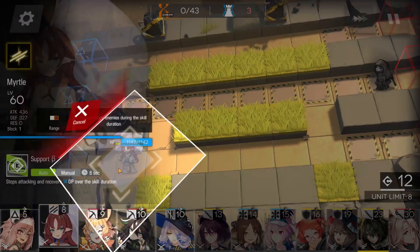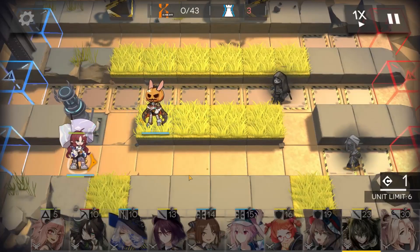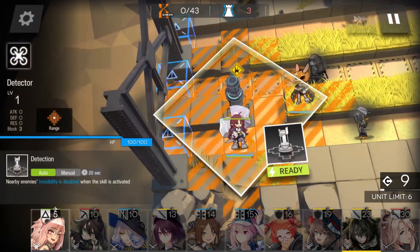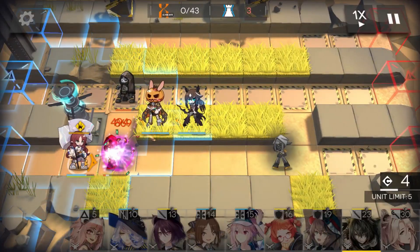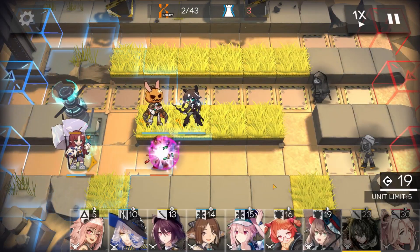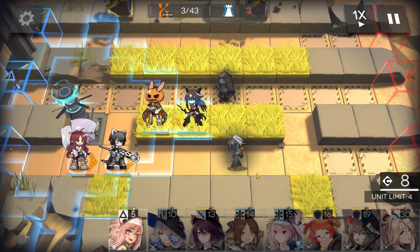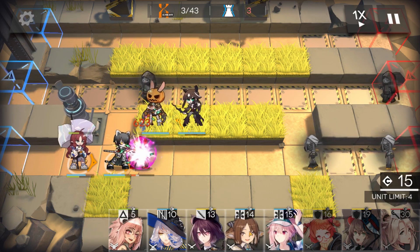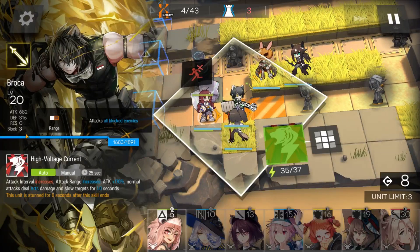We're gonna play in slow mode because I'm scared. Deploy Myrtle here, then deploy your sniper there. Use detection when the enemy hits that spot. Deploy another sniper. Wait until the first enemy dies and use Myrtle's skill. Deploy your good defender or good guard when you have enough deployment points. Use Myrtle's skill because she can block 3 enemies.